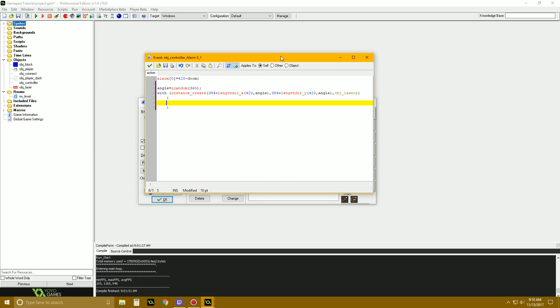In the laser create event, image_angle = direction. And in alarm[0] of controller, we set alarm[0] = 240 - doom / 2. So let's try this out — we'll probably put a timer on. We got our little guy, we got a laser — except it's facing weird. There's a laser. Let's fix image_angle = direction.